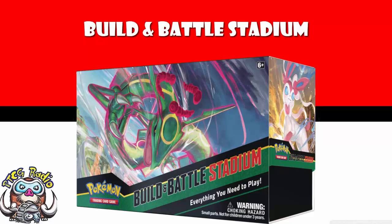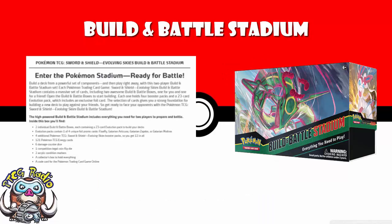Let's think about all the fun stuff. So we might as well start off with what is being called the Build and Battle Stadium. This is an official product — we've got a sell sheet and everything — and here's how it is described: Build a deck from a powerful set of components and then play right away with this two-player Build and Battle Stadium set. Each Pokemon TCG Sword and Shield Evolving Skies Build and Battle Stadium contains a massive set of cards, including two awesome Build and Battle boxes — one for you and one for a friend. Each one has four booster packs and a 23-card evolution pack which includes an exclusive foil card.